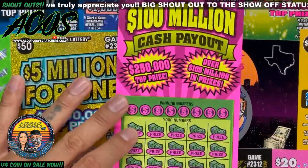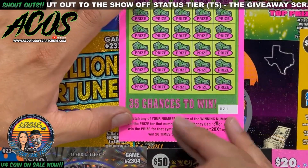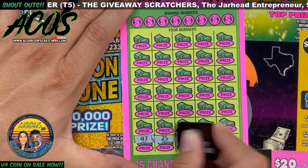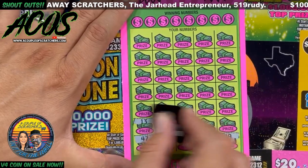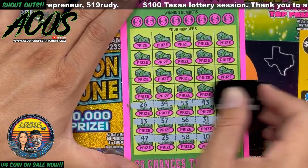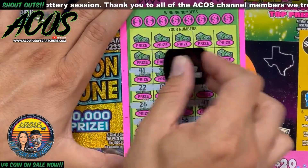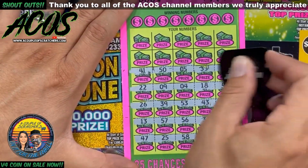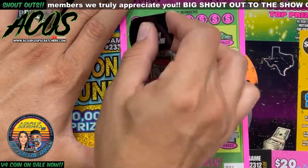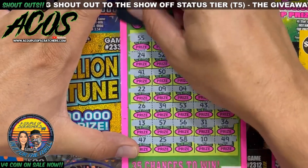Ticket 21 of the fairly new $100 Million Cash Payout. Looking for matching numbers — a money bag is an auto win and 20x is of course 20 times the prize. I'd love to see a 20x right now, that'd be so sweet. Come on, turn this session into a profit!